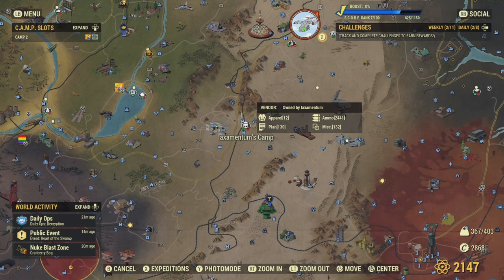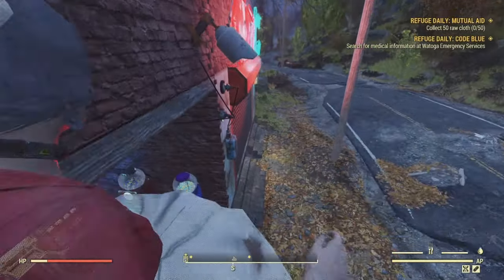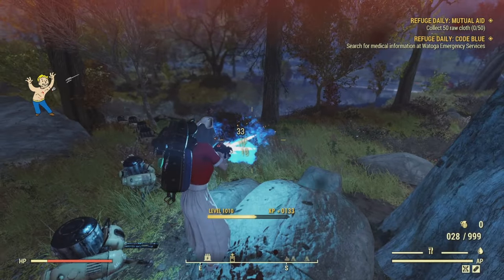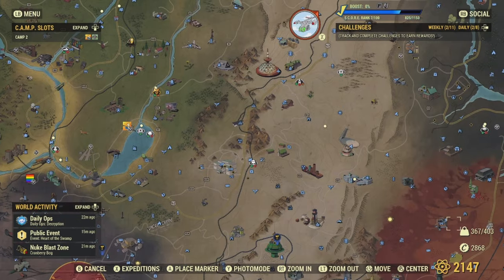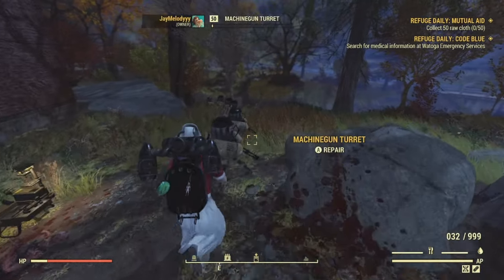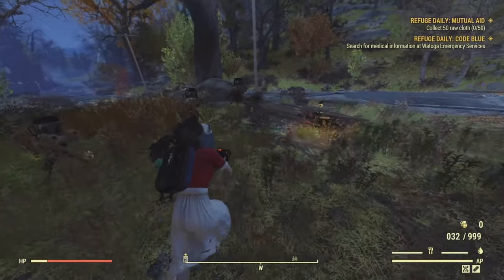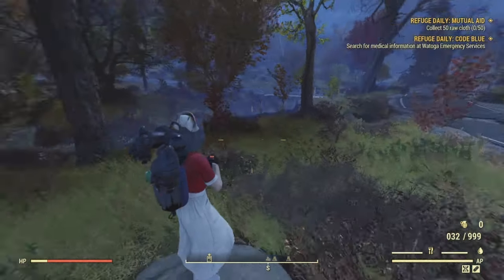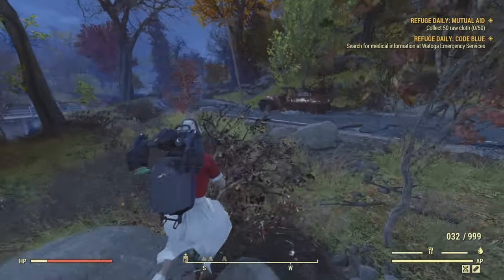It should automatically spawn you inside the building where the Asylum outfits spawn, which is much faster than the normal method. All you have to do is chain — go to Daily Ops, switch to a different server, and it will automatically spawn you into the building. I'd also recommend using your private server first, as it may also spawn the Red Asylum outfit there, so keep a watch out for that.